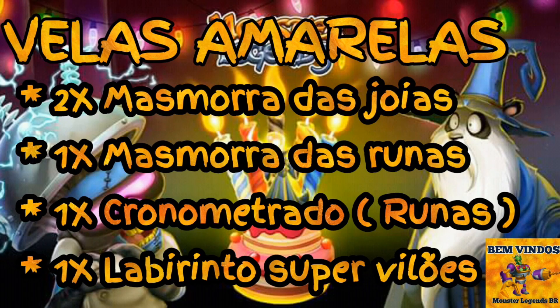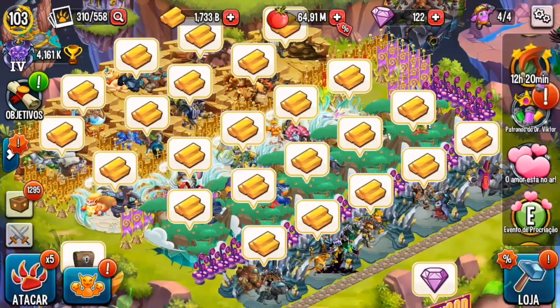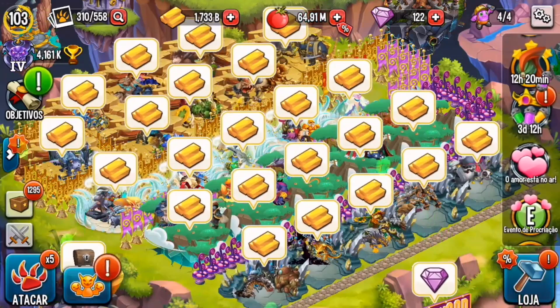Yellow candles: two will be in the gem dungeon arriving June 6th; one will be in the rune dungeon also arriving June 6th; one will be in the timed rune event also June 6th; and one will be in the Super Villains Labyrinth, arriving around June 7th. So currently it's impossible to collect any yellow candles — none are available yet.